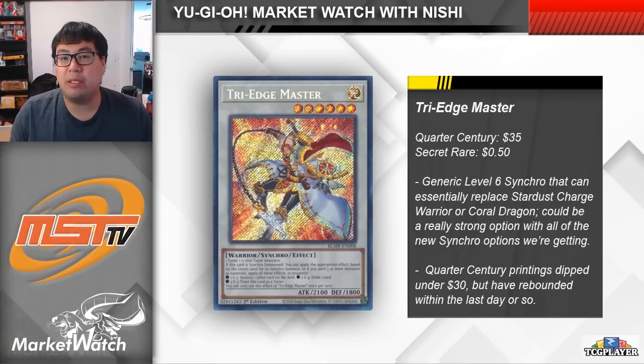There's one other card I want to look at from Battles of Legend, and it is Tri-Edge Master. I think it's a really underrated new card from the set — a lot of people went crazy for the reprints, the quarter century secret rares, and Assault Synchron, so the other new cards are being slept on. Tri-Edge Master is a generic level 6 synchro that gets an additional effect based on the levels of the monsters you use to make it: level 1 and 5 pops a card, 2 and 4 lets you draw a card, two level 3s lets you treat it as a tuner, and three or more monsters gives you all three effects.